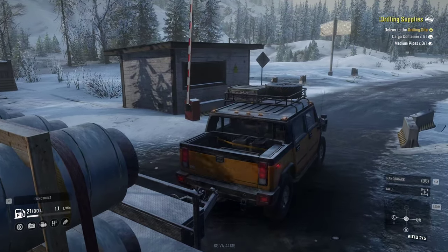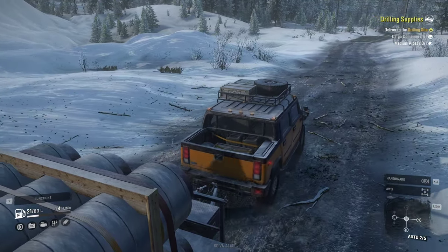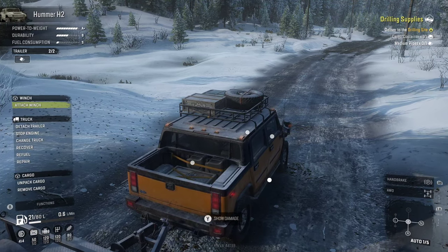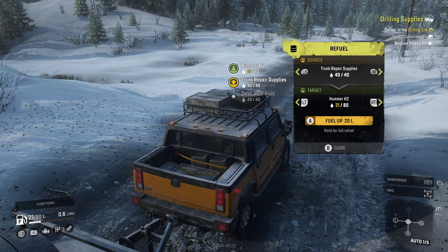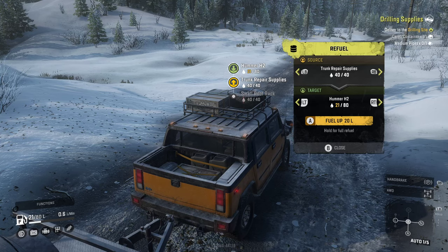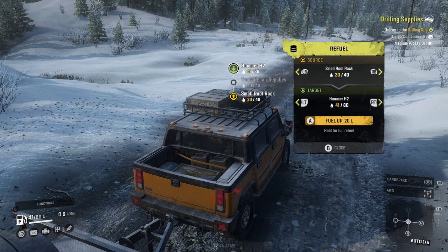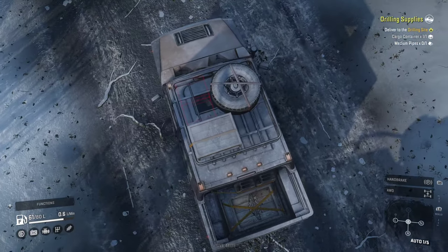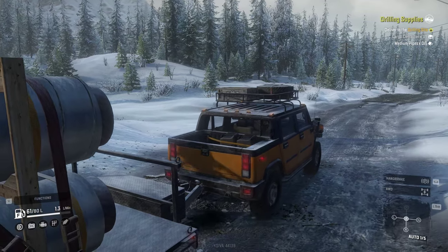You can see this Hummer has a spare tire at the top, some crates, and fuel tanks at the back — and those are not just for show. Right now I have only 21 out of 80 liters of fuel. Because I have a couple of fuel tanks in here, I can actually fuel myself up. You can choose the source — either truck repair supplies or the small roof rack, each carrying 40 liters. Now we have 61 out of 80 liters, and the crate with the red bounding box is gone.